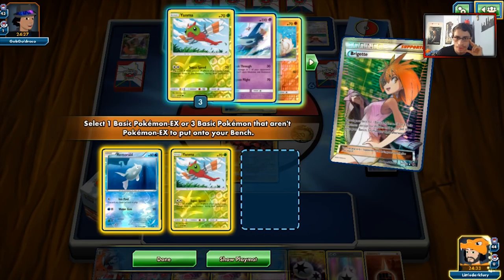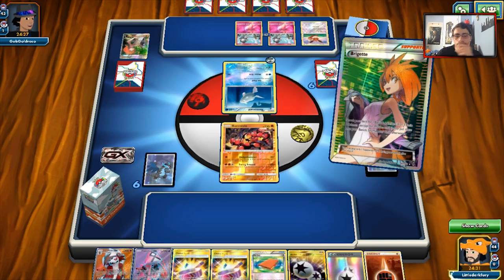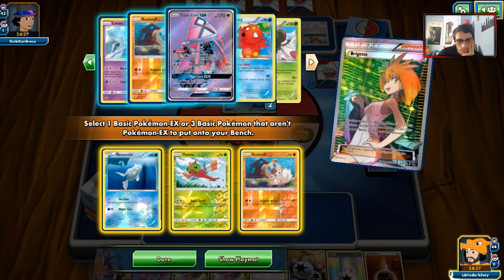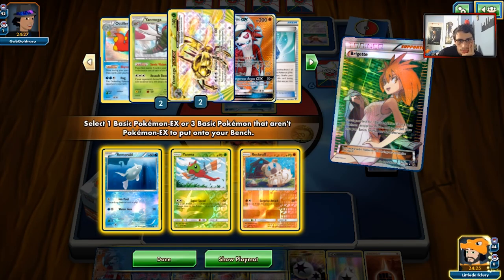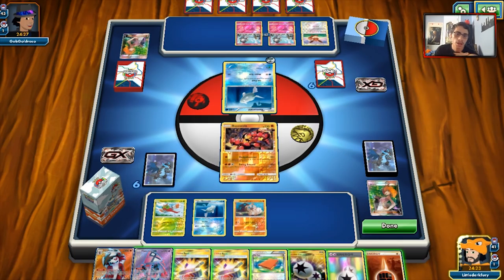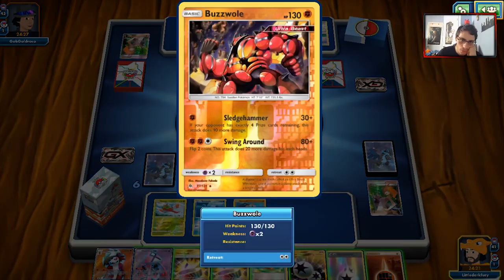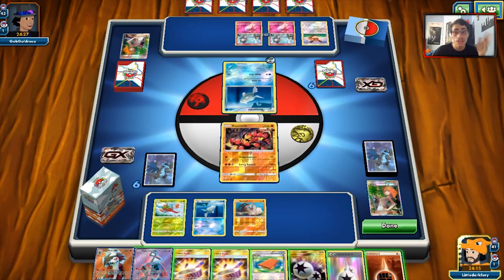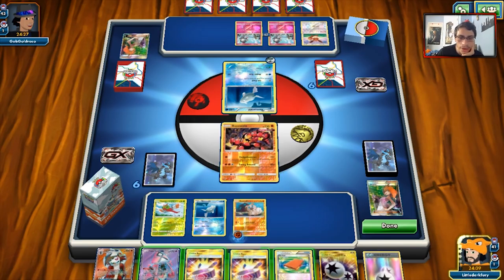We'll grab Remoraid and Rockruff. What I can do is power up the Rockruff — there's really no point attacking Remoraid since we can always knock it out with Yanmega and Lycanroc, which is one of the combos this deck can do. We can probably just attach the energy to Rockruff and pass the turn.